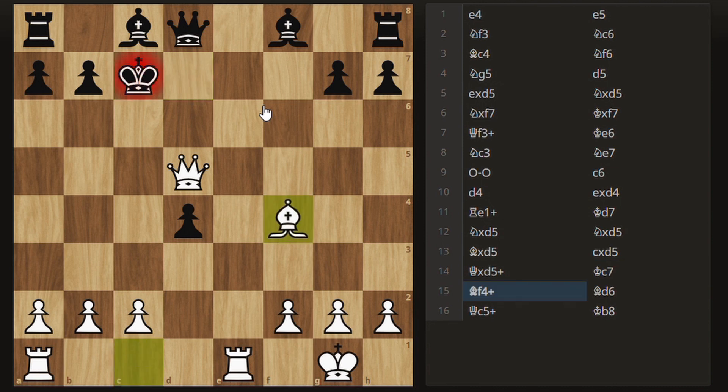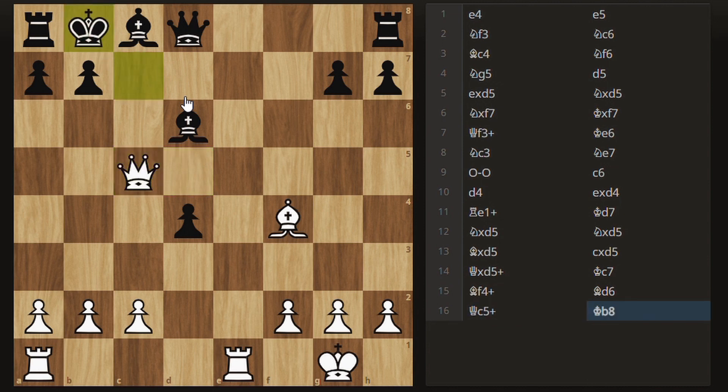Bishop comes to f4 — check. Bishop d6 tries to block. And now Greco played a really good move: queen c5. You can sort of see the level Greco was above most of his opponents, because I doubt people in those times would have been able to see that bishop can't take the queen because there's a pin on the king. Chess is a very complex game and it's just hard to see things like that. After the queen check, the king actually came to b8, and this was a massive blunder, as it is now checkmate in two moves. I'll give you a couple of seconds to see if you can find it.